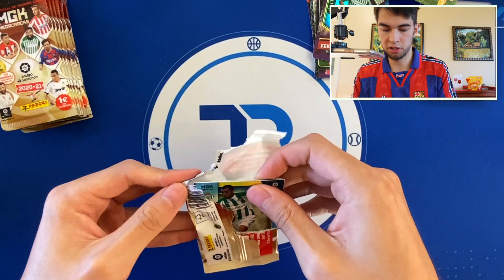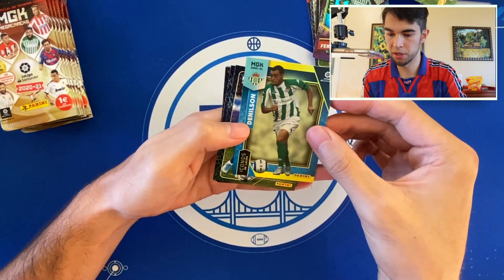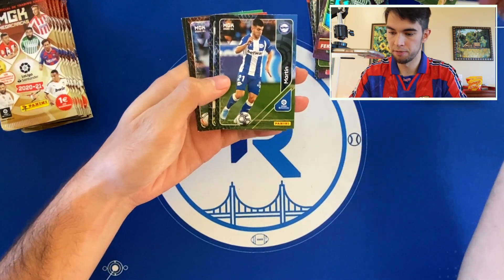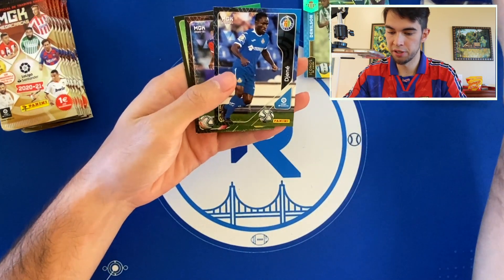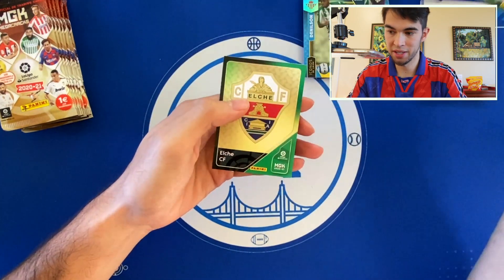Another Elite card — I like the look of these. They should have done them all like this with a chrome finish, that'd be nice. Danilsson, Martin, Dijene, Nacho Vidal — don't know how to say that name — and an Elche team card.